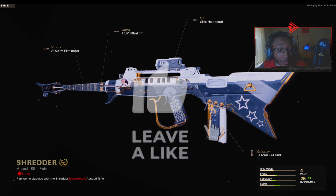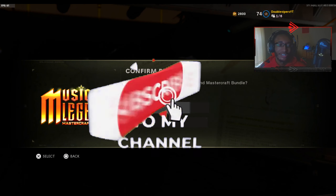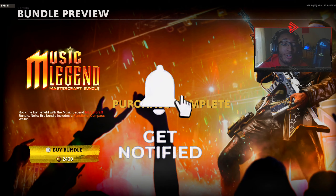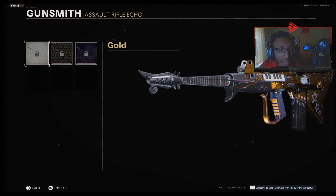This looks nice, I'm not gonna cap — this is like the best Mastercraft, one of the best ones we've got so far. It has Soul Cop Eliminator 2, W right there. Make sure you guys smash that like button. We're about to get this right now, this is an actual good one. There's even a disco charm!